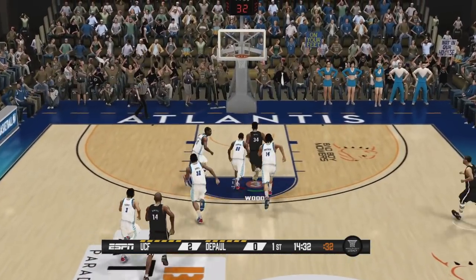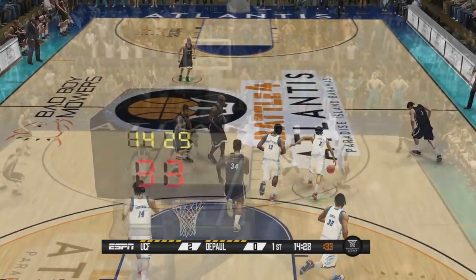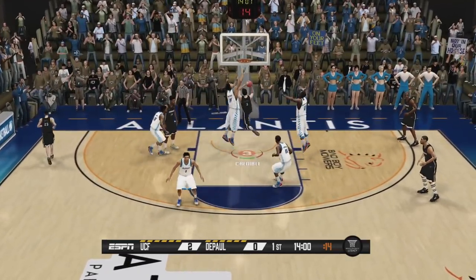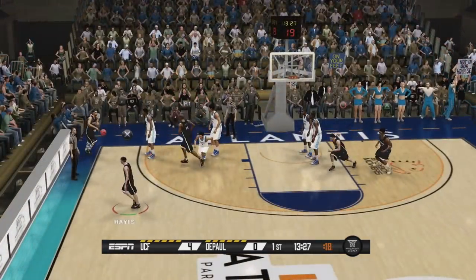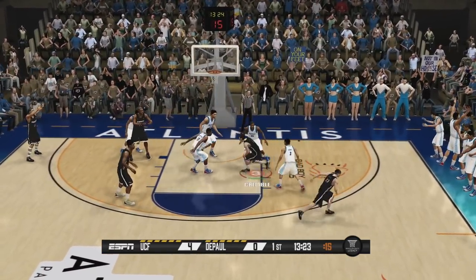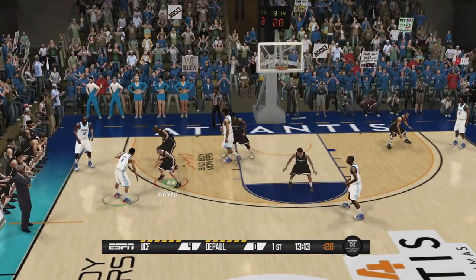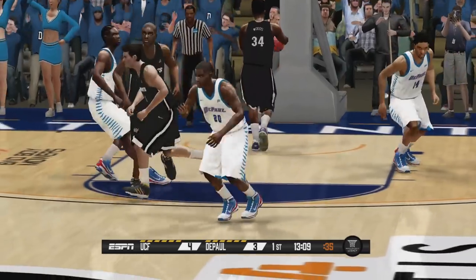Here we go the other way. Jaswan Woods running the break — he gets blocked from behind and cannot get that to go. He should have thrown that down; he's just about seven feet tall. Still 2-0. Here is Credible getting to the basket, he throws one down! Credible working on his game in the offseason, maybe adding that to his repertoire. Still 4-0. DePaul is still not on the board — here's a three from the top, and that is good!